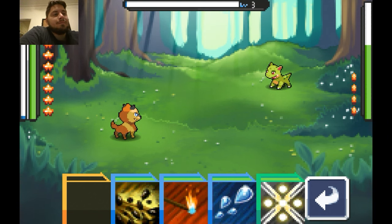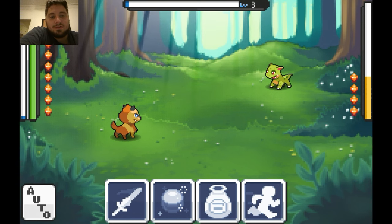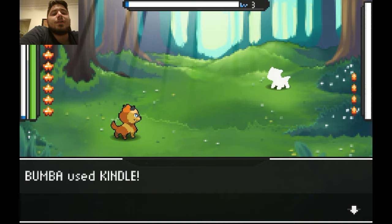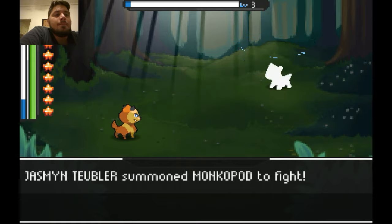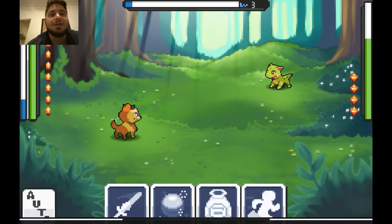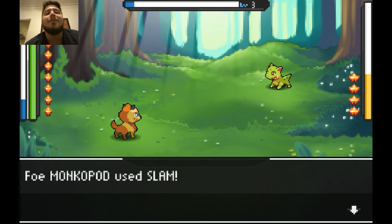We're already pretty far onto the fire side of it, so maybe we'll just keep it going and go with the fire evolution — especially since we're getting so many grass types here. Might as well knock out our fire type and then build our team the rest of the way. You can't have a team in this type of game and not have a good fire type, especially an offensive type. Originally I was thinking of doing earth type, but I've kind of just changed my mind and that's okay.